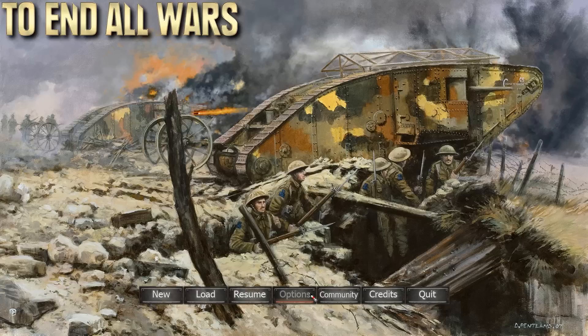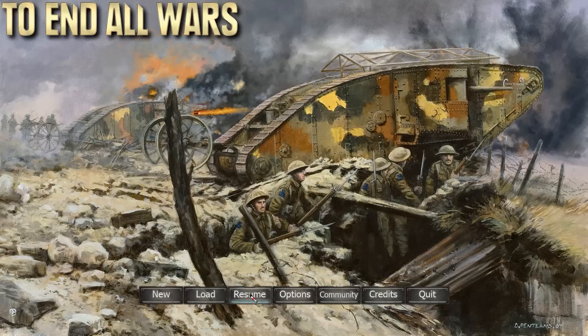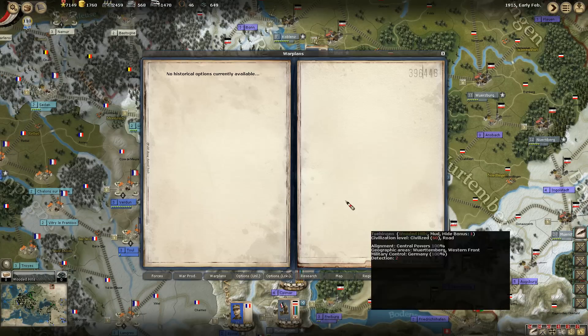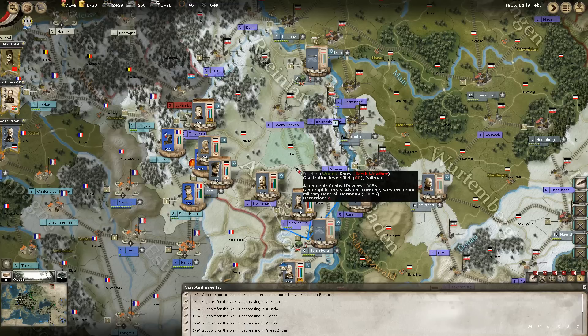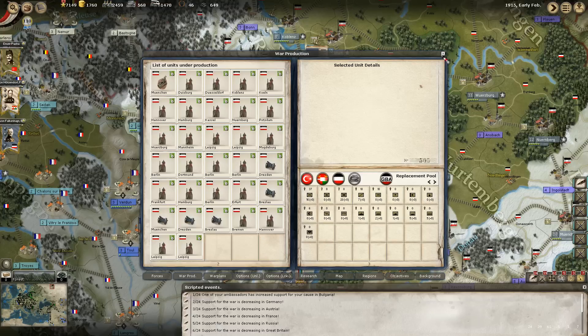That might just be because of the automatic replacement system that you can enable inside the options. Technically, what you're supposed to do is use this system of buying select elements and then letting the game automatically redistribute them. I think I have that portion pretty much done. Looking at the replacement tab - that is a lot of German infantry being built.